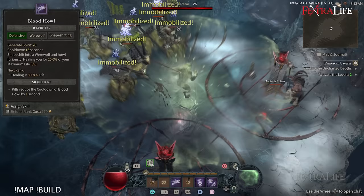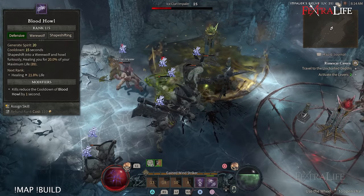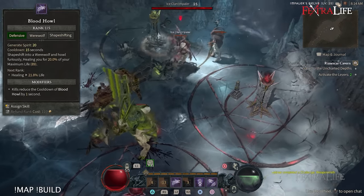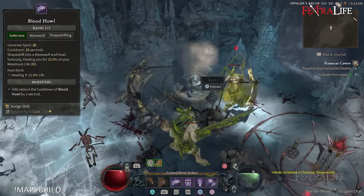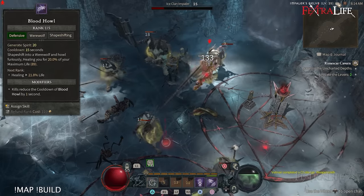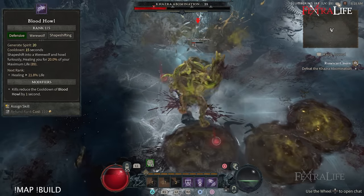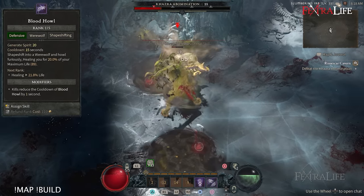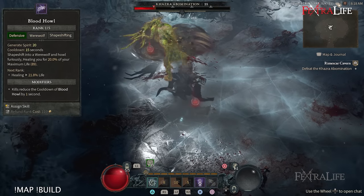We also have Blood Howl, which is a spot heal that allows us to heal ourselves regularly. This is really great for this build — it's going to save you a lot of potions during dungeon runs and tough boss fights. Not too many builds can actually self-heal, and this is a very good one. It also gives you some spirit, so anytime you take around 10-15% damage, use this to heal yourself, gain spirit, and then start attacking with Shred.